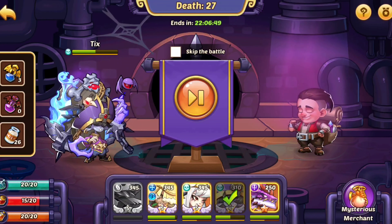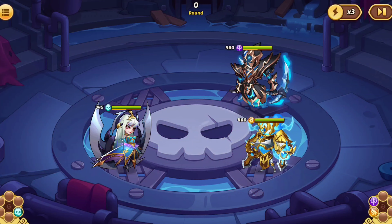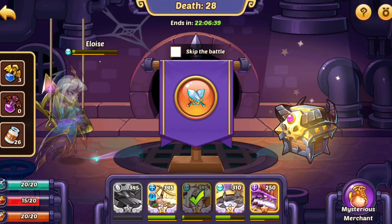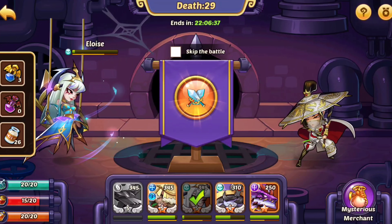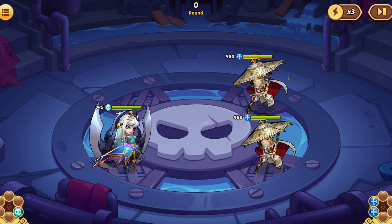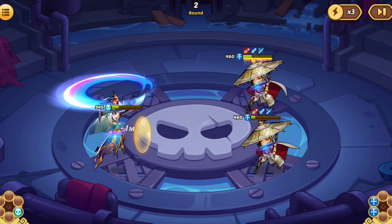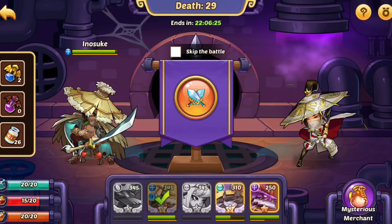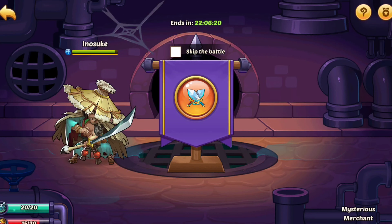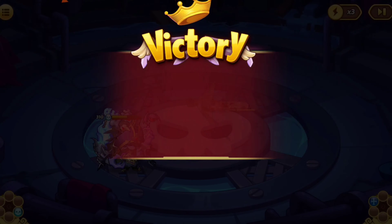We actually got full energy — that's really nice. Now we can save that for a hard wave and send in Eloise. Eloise is really weak right now but it'll be fine. She actually almost died there — I think she does really bad against these waves, but it's okay. Let's see if we can save energy on Ticks or Inosuke.